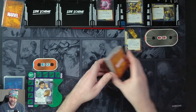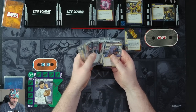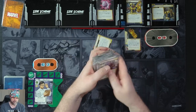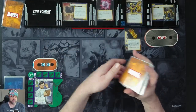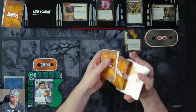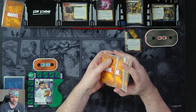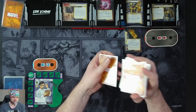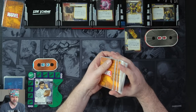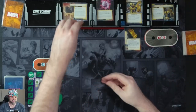We search the encounter deck for the Sanctuary side scheme and reveal it. Sanctuary comes in with three threat and hinder one, so we have four threat on it. It goes into the victory display when completed. While it's in play, Thanos cannot take damage. And when defeated, each player may spend up to three physical resources from hand and deal two damage to Thanos for each physical resource spent — this damage ignores the tough status card. We'll put our four threat on there.